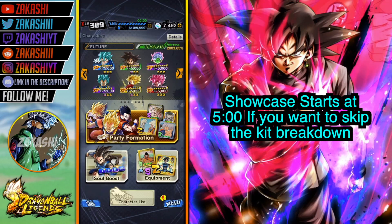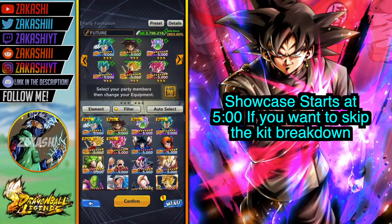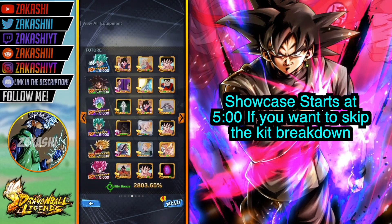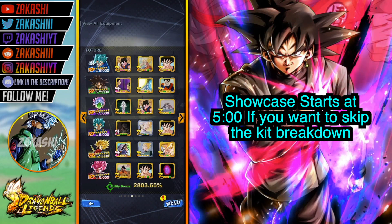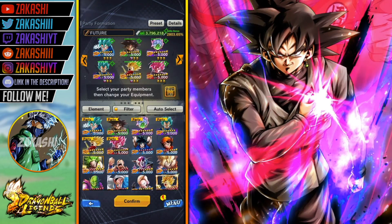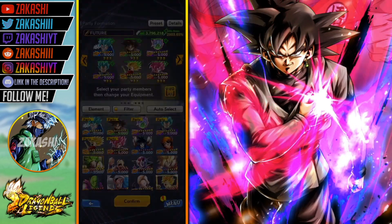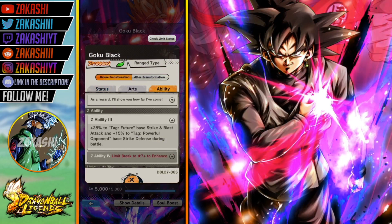My name's Akashian and in this video we are going to be showcasing Commander Goku Black Rose. He's doing the Attack on Titan thing — got his hand on his heart, nice and clean art. I finally got him to six star, and it's the perfect time because we're entering an era where Zenkai 7 Namek Goku, the LF unit, exists. This unit is literally there to bring the support. I'm going to be using him on a future team — he can fit on a God-Ki team but he buffs future tag and powerful opponents. Let me check the Z ability: yes, only future and powerful opponents.